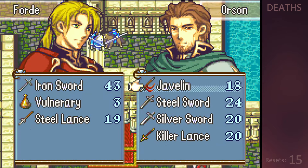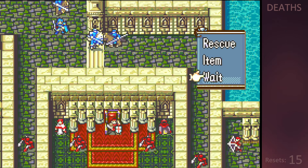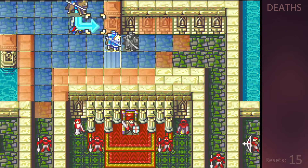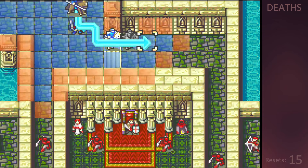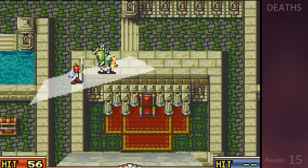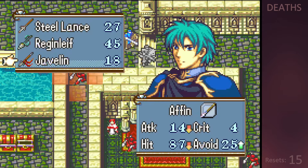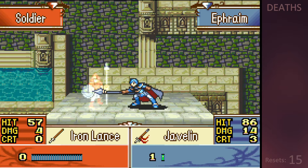Interestingly, if Kyle or Forde die here they do not die permanently — they just retreat until chapter 8. Not that I really care about having them around for the rest of the campaign, it's just an interesting feature. Aside from rescue dropping, the only other thing I can use them for is acting as a pseudo-convoy, so I can unequip Orson in order to draw in enemies for Ephraim to kill, even though I misclick and attack with Ephraim at one range with a javelin, and he has to pull a dodge to make up for my incompetence.